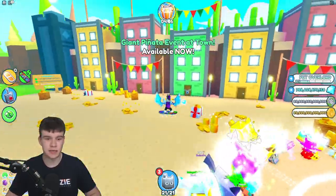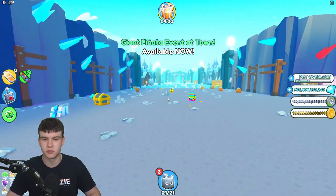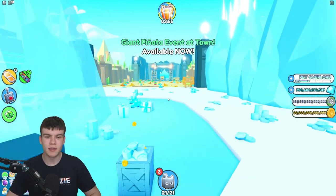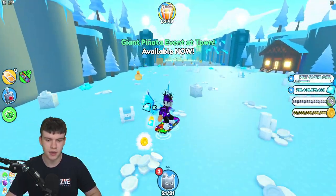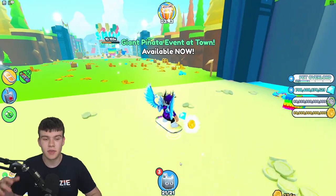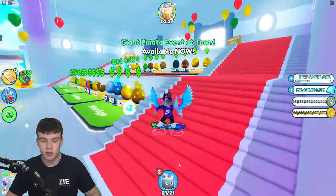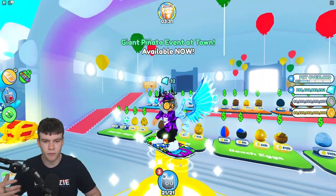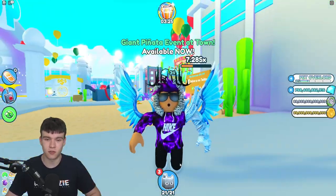One thing that will massively boost your progress toward getting huges — especially hatched ones — is fruit boosts. The banana gives luck, and you can hold a max of 200 of each fruit. If you can get 200 bananas, that will dramatically increase your luck and make getting huges a lot easier. I recommend farming up a lot of fruit before opening eggs — it's extremely useful for getting huge pets in Pet Simulator X.